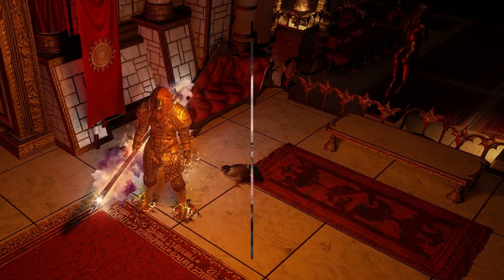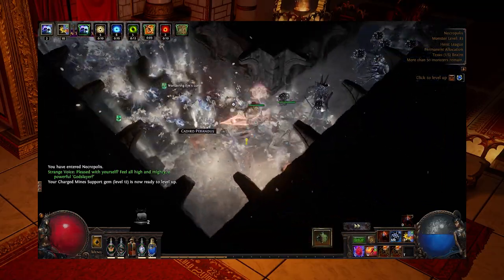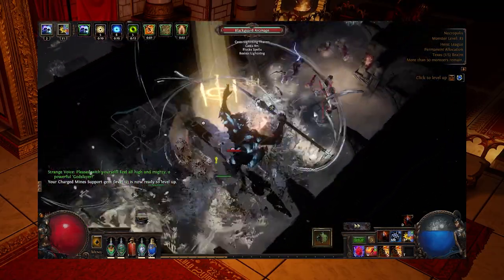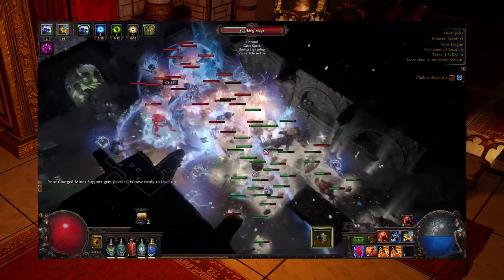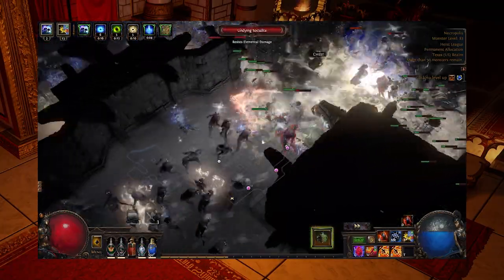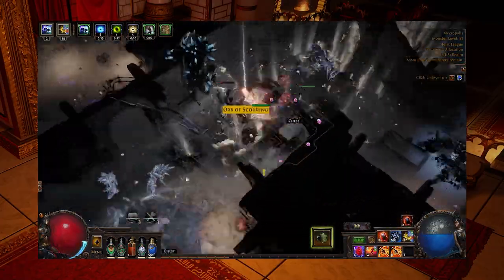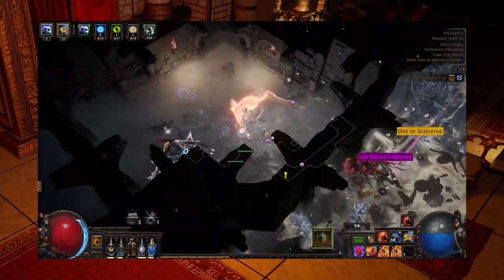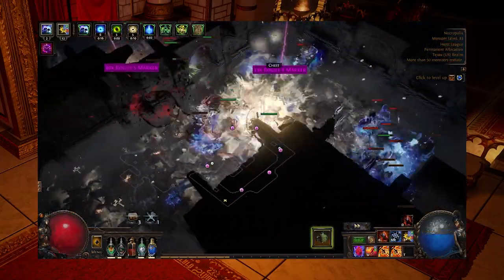This build was spawned out of necessity. When we were playing Pyroclast Mines, we were trying to figure out a way to make the build more accessible before the Astral Projector Ring — being a metamorph item and rather rare and expensive, it wasn't realistic to expect people to get it. Purifying Flame Mines is the result. Interestingly, Purifying Flames actually has a lot of benefits over Pyroclast. The one downside is that it isn't as great on single target, but everything else actually might be better.